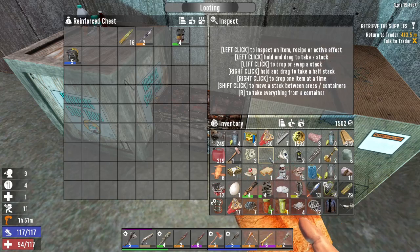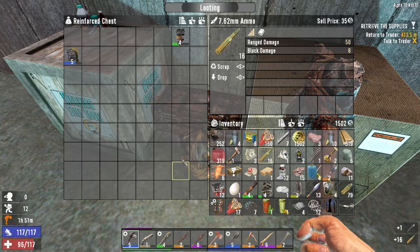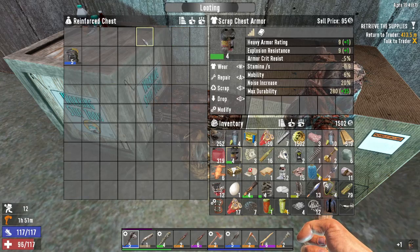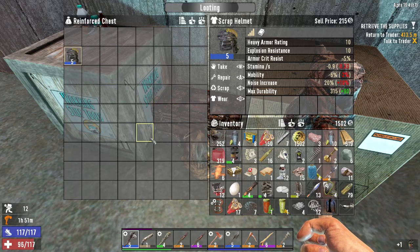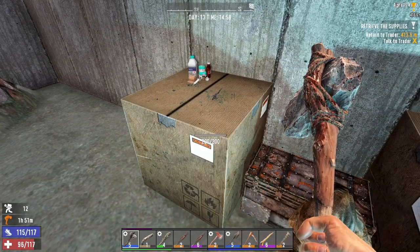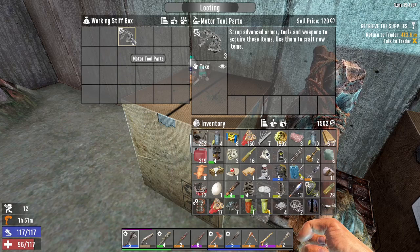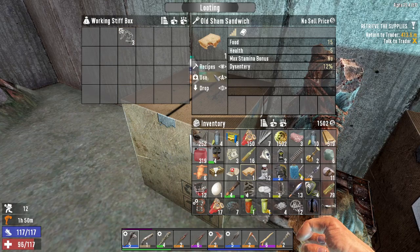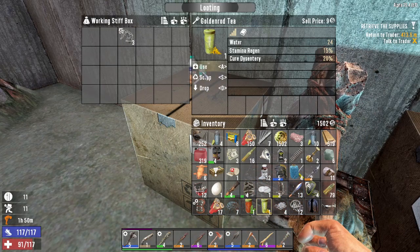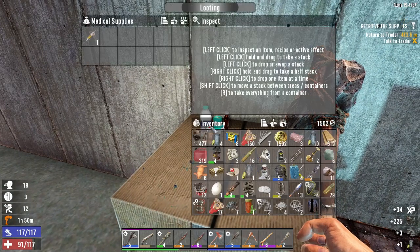I'm gonna eat that. Scrap that can — get rid of those. That's 95 — scrap. How much is that worth? I can make plenty of those, that's not a problem. Scrap, scrap. We do want to keep that. Well, I didn't get dysentery but whatever. I'm gonna use some steroids — that'll help us get out of here. So that wasn't as good as I thought it was gonna be, but it worked.